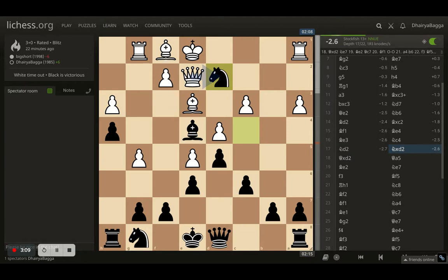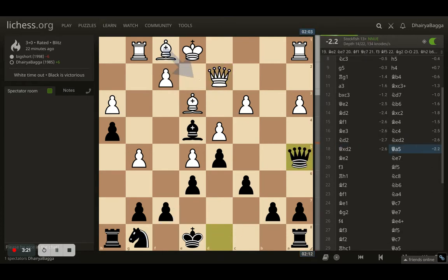Opponent plays bishop to e3, which allows me to place my knight on c4, attacking the bishop — a good controlling square near the center. Opponent goes back with the knight to d2 and I trade off the knights. That knight was one of opponent's more active pieces and also the defender of g5, so I took on the knight. Opponent takes back with the queen, and now my queen comes to a5, attacking a pawn. Opponent cannot easily move the queen, and light squares are controlled with my bishop.